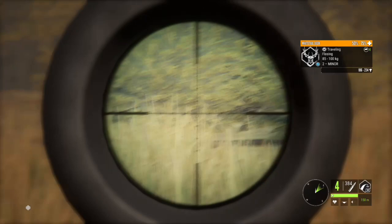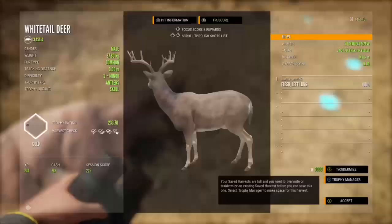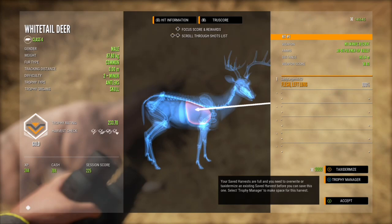Just getting yourself set up with your tripods and tents, finding the zones in the first place — that's the tough part. I'm hoping to start spawning some diamonds and rares soon. This guy is a 233.7, a pretty decent gold, 87.80 kilograms — we managed a left lung shot from 145.04 meters.